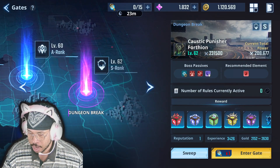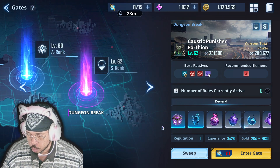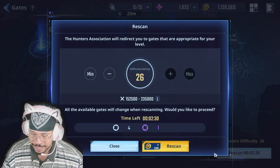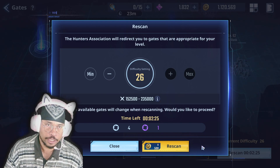Let's take a look at what the purple gates drop. These things drop items that are going to allow you to limit break your weapons — those are really good and you always need those — and you get stuff for your shadows as well.